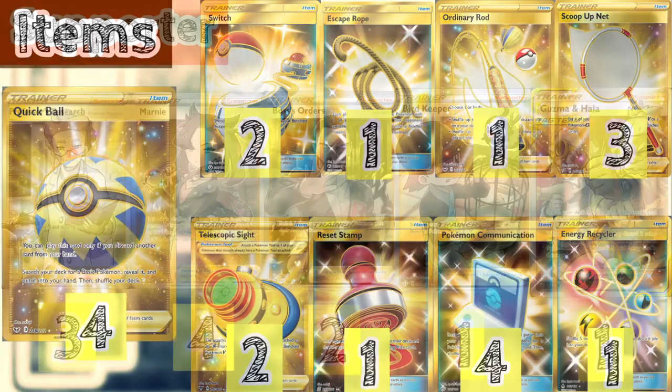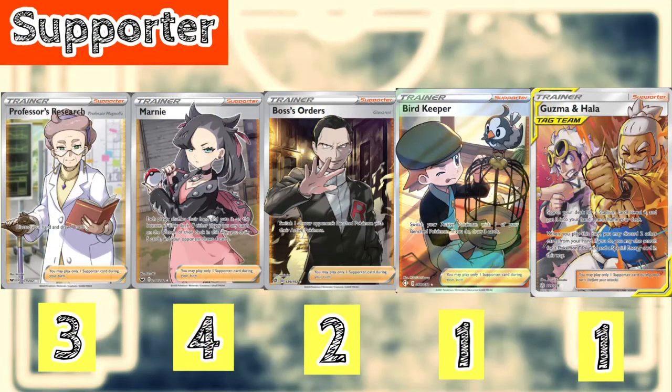For the supporters, we play 4 Professor's Research — discard your hand, draw 7 cards, pretty phenomenal. We play 4 Marnie — both players shuffle their hand into their deck, you draw 5 and your opponent draws 4. It's a great disruption supporter. We play 2 Boss's Orders — you drag a Pokémon from your opponent's bench into the active so you can reliably KO it, or set up a KO with Willboom VMAX. Boss's Orders is fairly big in this deck.